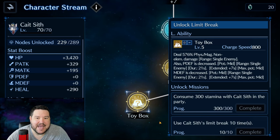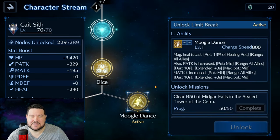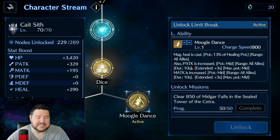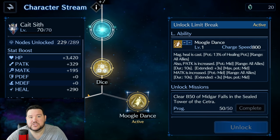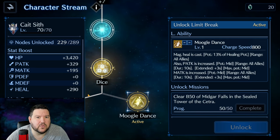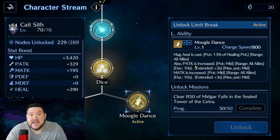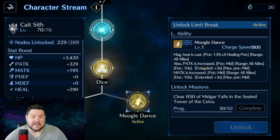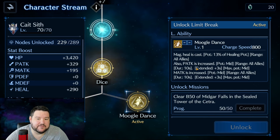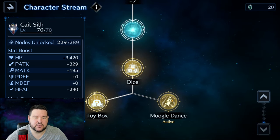One thing he has that's even better than Tifa is the ability to do Moogle Dance as well. This is awesome because sometimes you can't debuff the enemy — whether it's physical defense or magic defense, or maybe both. So you can bring in this, because the next best thing to debuffing the enemy is buffing your team. Physical and magical attack increase — you're covering all of your bases between these two.